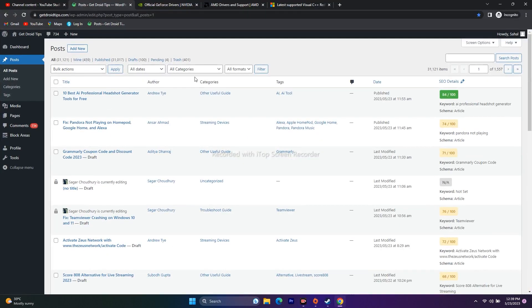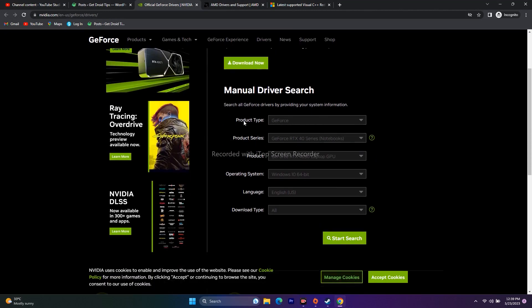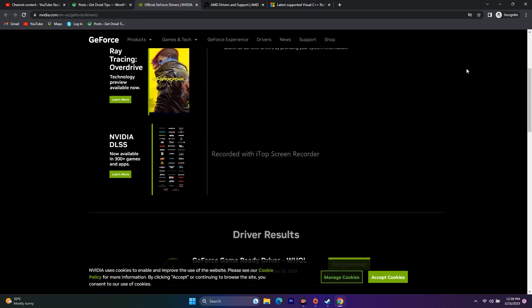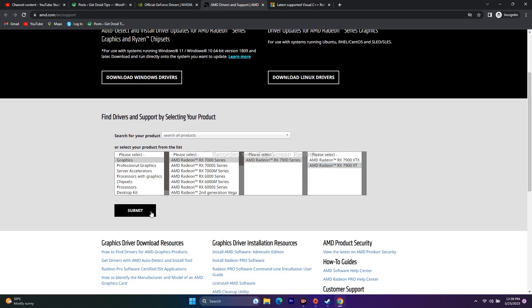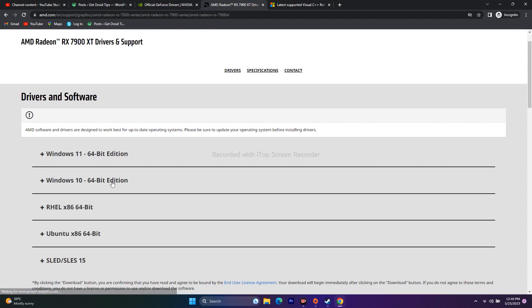Next, update your graphics card drivers. A link will be provided in the description for both Nvidia and AMD. For Nvidia, select your product details and click Start Search to find the latest drivers — for example, version 531.79 released May 2, 2023. Download and install it, then restart your PC (mandatory). For AMD, select your details and submit; choose your Windows version (10 or 11), install, and restart.